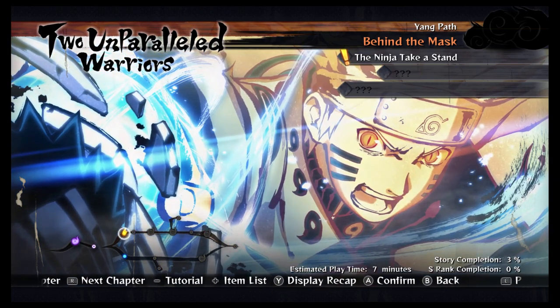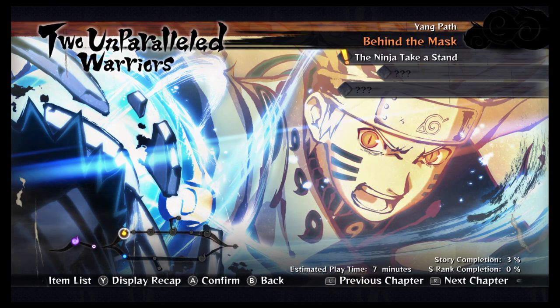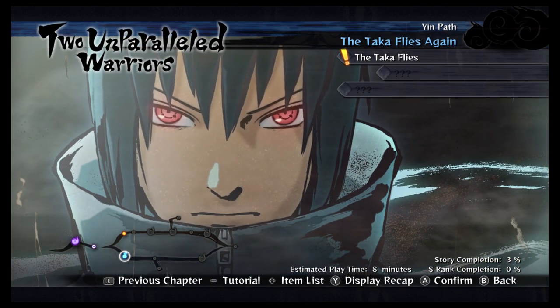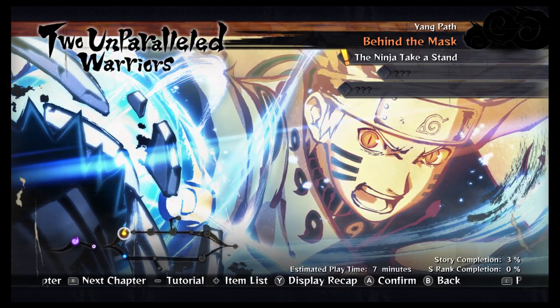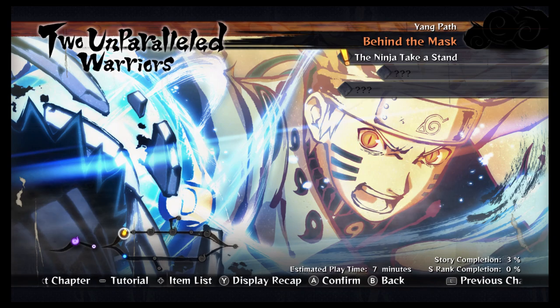We'll first go through 'Behind the Mask' and try to do about three missions of Naruto's story, depending on how quickly we go through. After that we'll go to Sasuke and alternate until they come together again. So next time we'll be doing 'Behind the Mask' — the Yang Path, then the Yin Path. See you guys then.